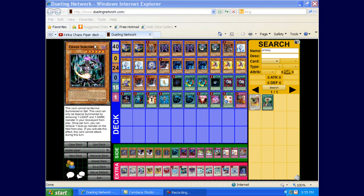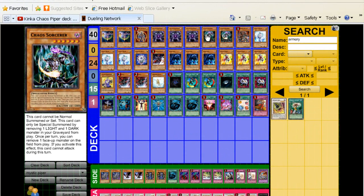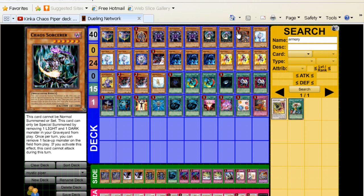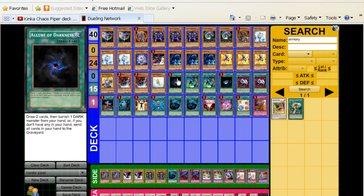Double Chaos Sorcerer — not triple because you do run the Black Luster Soldier, so double Chaos Sorcerer gets the job done. One Dark Armed Dragon. You run a ton of darks in the deck, so you should play this. And if you're worrying about drawing it late game and it being dead, you can always lure it away, so that's good draw power.